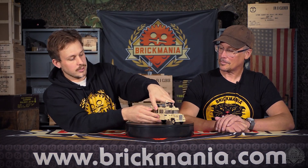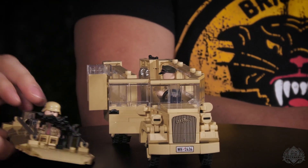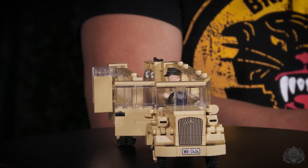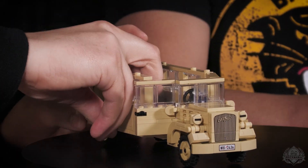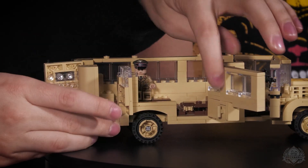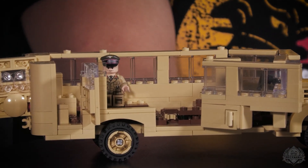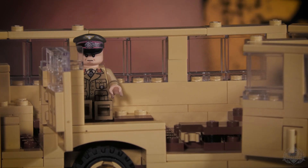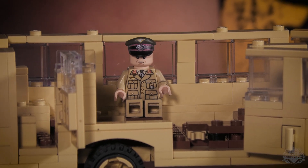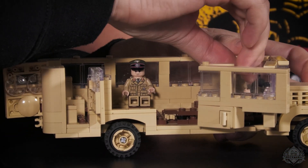And if that wasn't enough opening, we also have an opening roof, very easily removed — super flush. And if that wasn't enough opening, we have another opening which is not in the real one. The side panel slides out just to give you some more dollhouse play features and accessibility to the inside. So you can fill this up with guys.